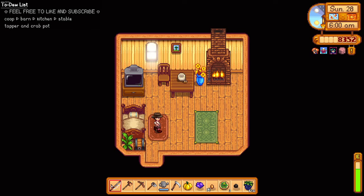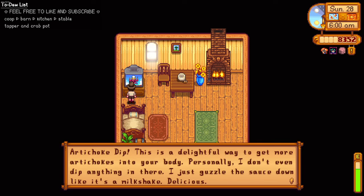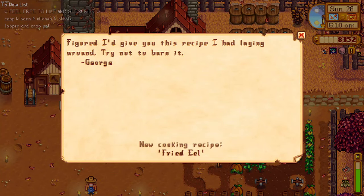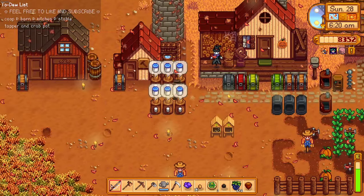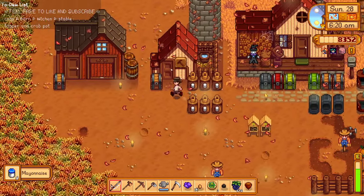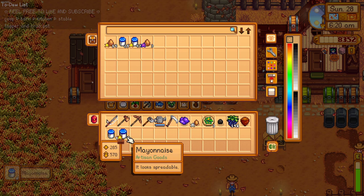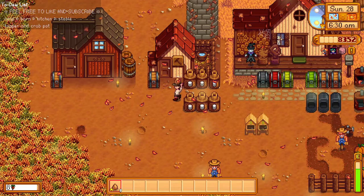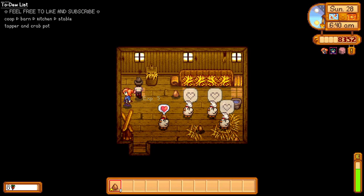Good morning! It's the 20th day of fall — I think today is the last day. We've learned how to cook an artichoke dip. It's gonna be a sunny day tomorrow. We got the fried eel recipe from George — thank you, Grandpa George! Our mayonnaise are here — we'll just sell them later. More mayonnaise coming right up. Hello chickens! Look at that — Robin is currently working on our coop.